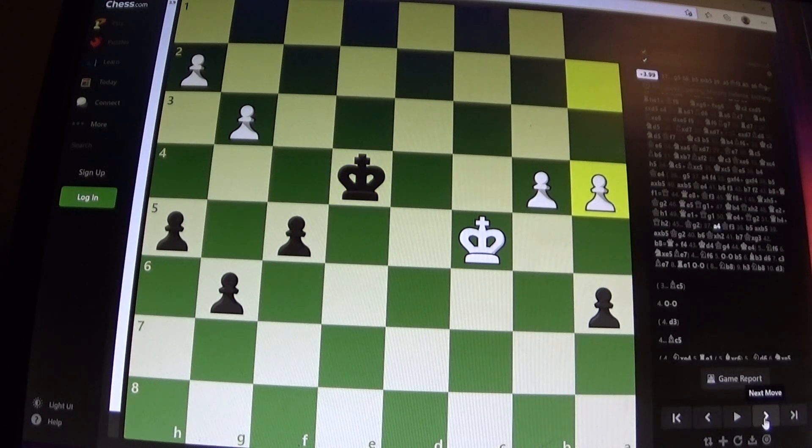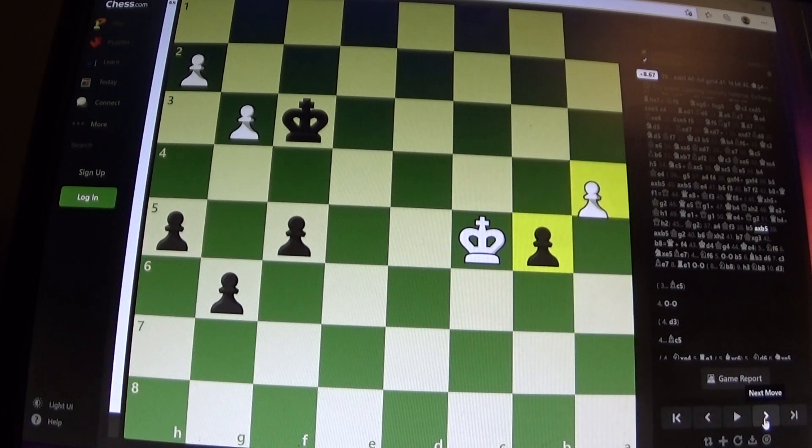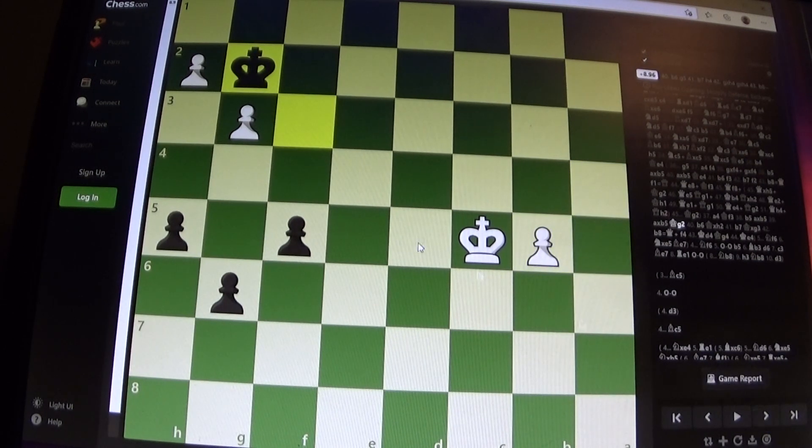So here we saw the move a4. Again g5 would have been best, but I played king f3, and b5 — so here's the break for white. It takes, which is forced, a takes, and then it gives g5 again, or king g2 now, which I did play. This pawn is stopping black's pawns from moving, and obviously it's defended. So this process of using the king is very slow because we've had to play our king to e4, f3, g2, and then takes, takes, and then push — and obviously it's very clear that white's going to win now.